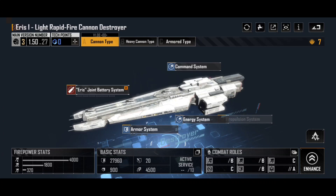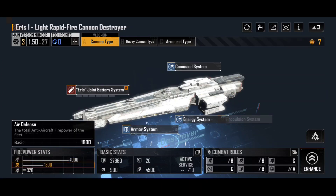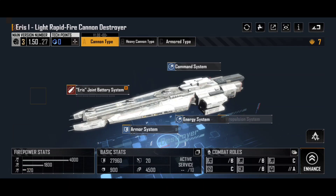Its firepower stats are nothing to be sneezed at. You've got a starting anti-ship firepower of 4,000, a good air defense of 1,800, and an admittedly low siege fire of 320 — but in the early game, siege fire is not really your thing. It's very easy to get other powerful ships like the Noma M470 or the Mare Nubium that do considerably better siege damage if you're looking to take out structures.